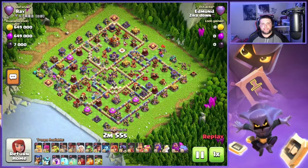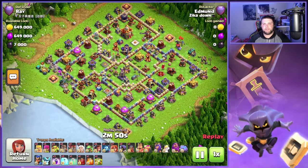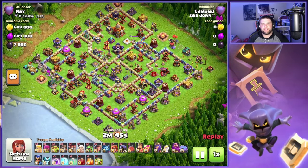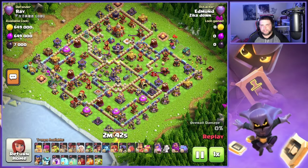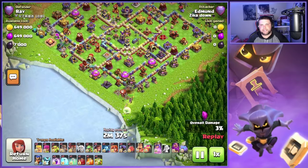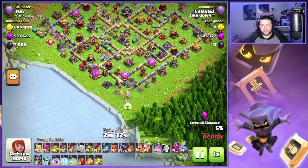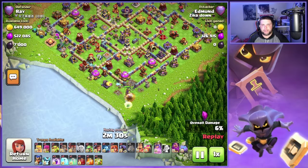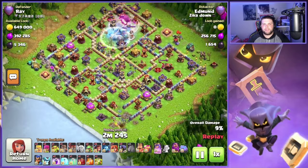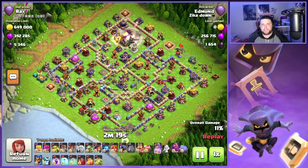On this next base we have this kind of box-diamond style with some interesting compartments spread out very well. We also have an Invisibility Spell Tower on top of the Town Hall and a Poison Spell Tower down near the Eagle Artillery. We're going to start the Archer Queen down here at 6 o'clock with a couple of funneling troops and a Balloon to look for any Seeking Air Mines. Queen's going to push up straight into this Eagle Artillery compartment, and we had the Yeti Bomb come through with a Rage Spell.